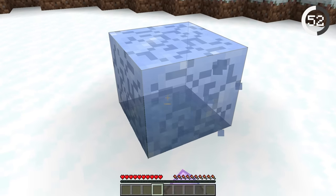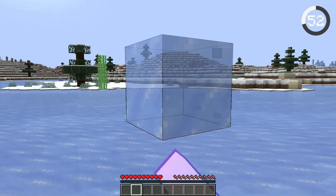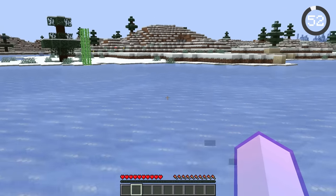Have you ever broken an ice block and wondered why you didn't get water? It's because you need a block underneath if you want water. Otherwise, you'll just get air when you try breaking it.